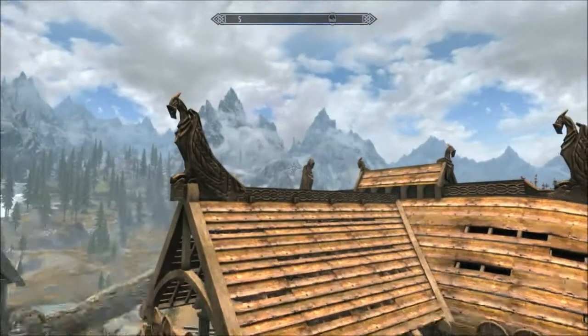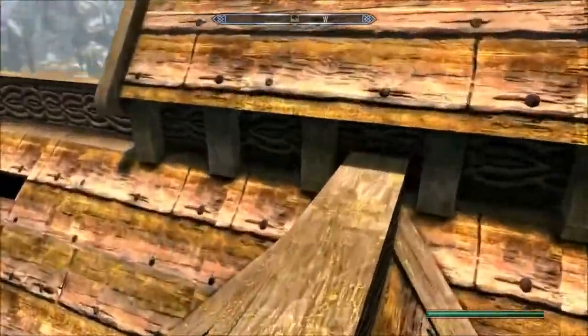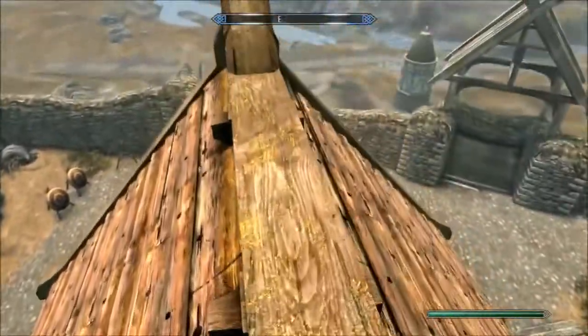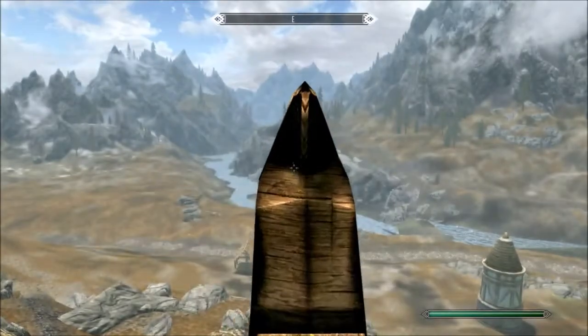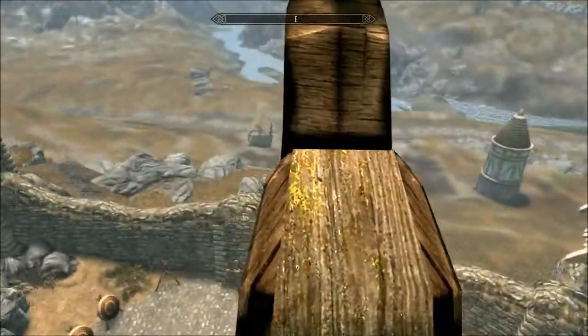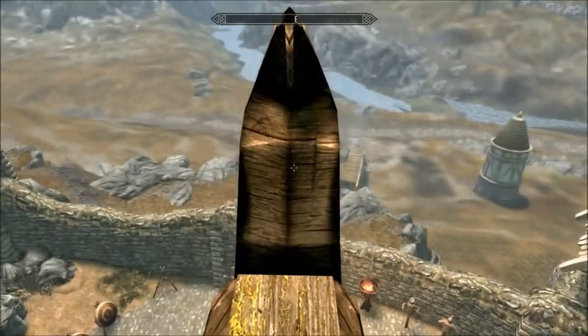You're going to want to go to this rock right here, just right across from him, whirlwind sprint onto this next roof, and then find your way up on this beam. If you've climbed a mountain in this game, you know you just walk back and forth, spam Y, and you'll eventually get up there. Now this is the hard part about this whole thing — you have to get on top of this little head figure right here.